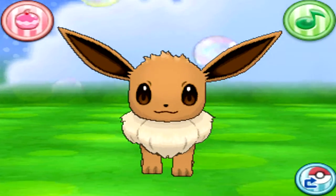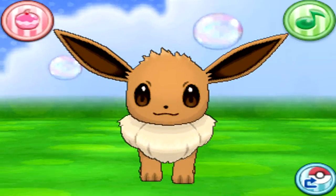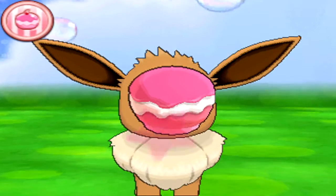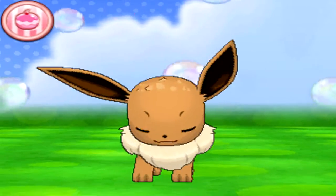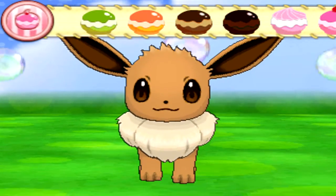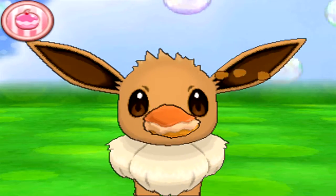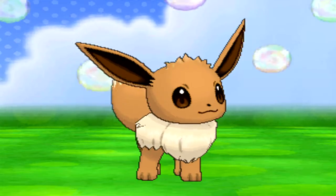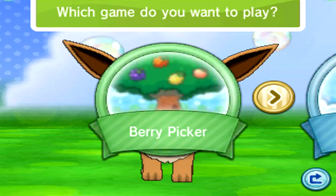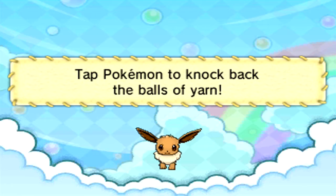There are a couple of ways to raise the affection meter for your Pokemon. The first is rubbing them on the head. However, if it shows a music note and not a heart, you have to feed them because they're hungry — and then they'll give out some hearts. The more powerful the treat, the more hearts you'll get. Pretty much just do this a little bit. This is essentially a minigame for younger players, but there are actual benefits to doing this.